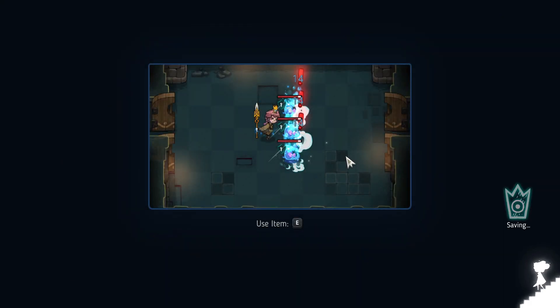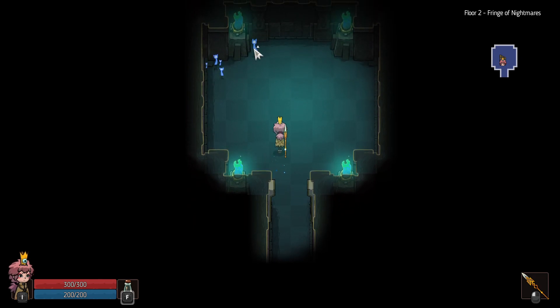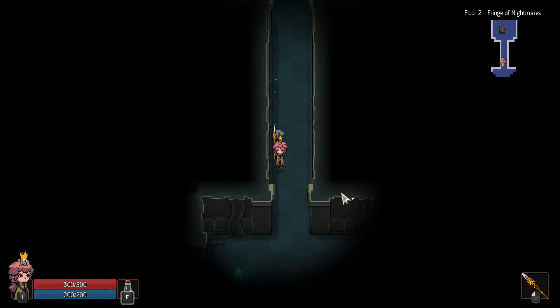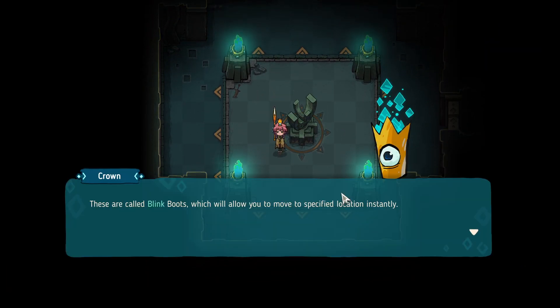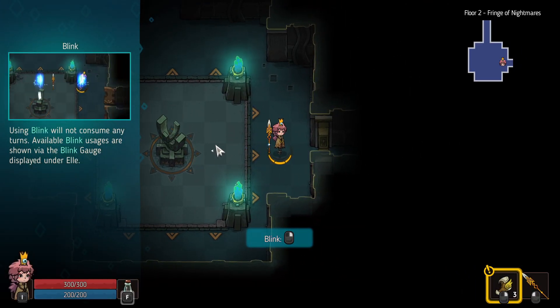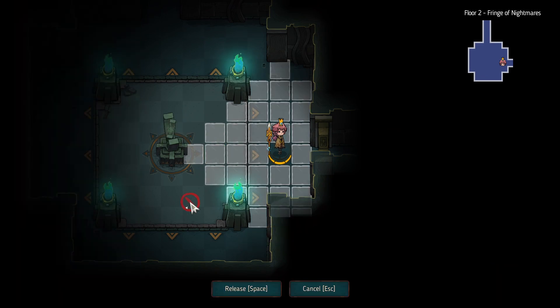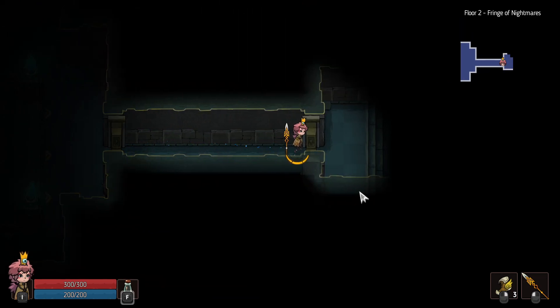E to use items — good to remember. Loading screen. We found some boots — these are called Blink Boots, which allow you to move to a specific location instantly. However, their usage is limited. Blink with right click — I have to hold it, and if I aim too far away it cancels.